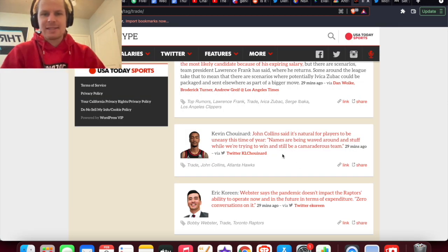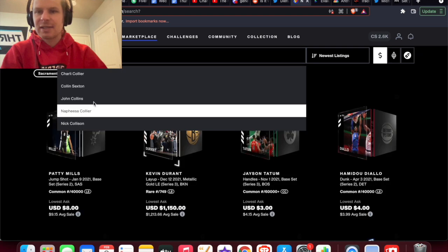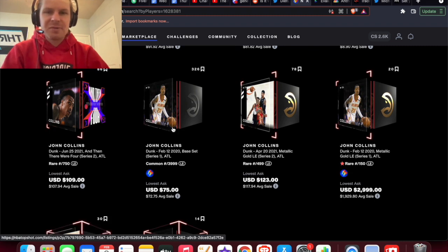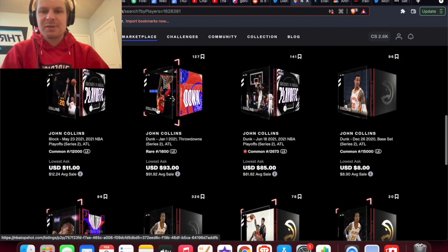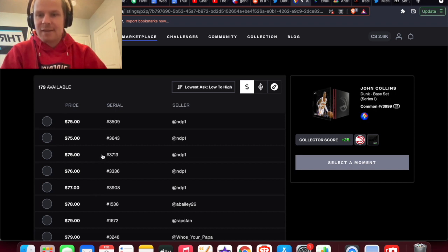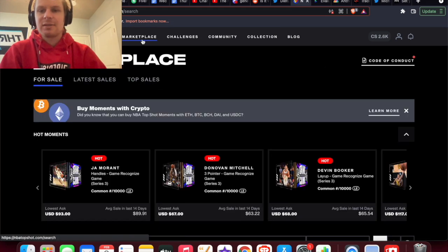John Collins is apparently now saying he wants to stay with the team, so I don't know if he'll actually get traded. His moments could really go off as long as he doesn't have an insane amount — he has a 60K and a 40K. If I was looking to invest in John Collins I'd probably go after his debut for $75, which seems like a pretty good deal. Looking at the listing depth though — there are five listed at $75, then a bunch more — just to make $10 back you need about 20 sales, so this one probably wouldn't move as much.